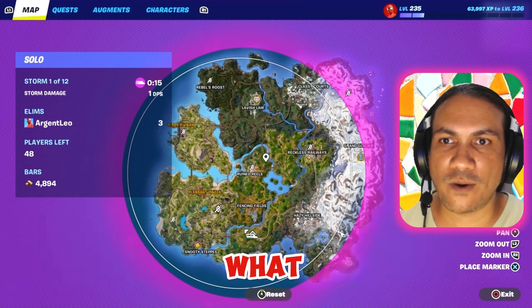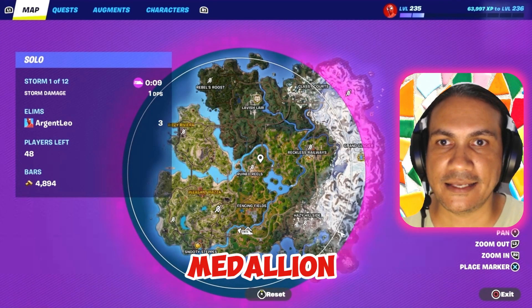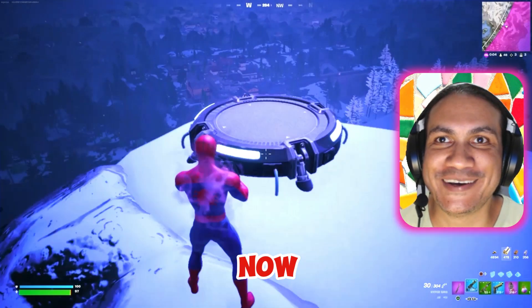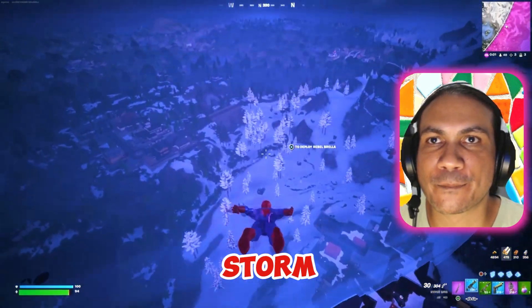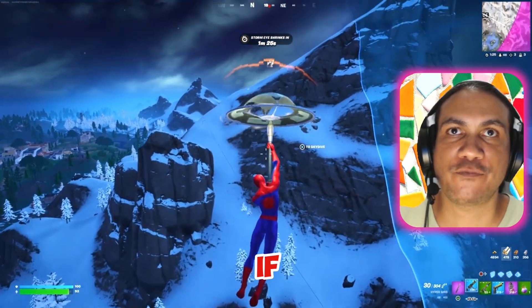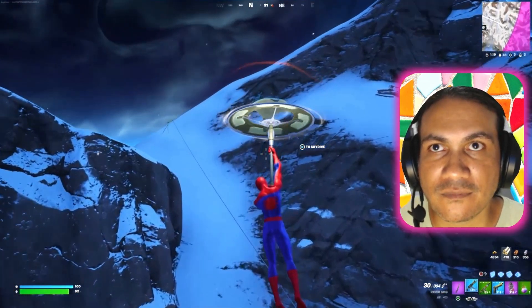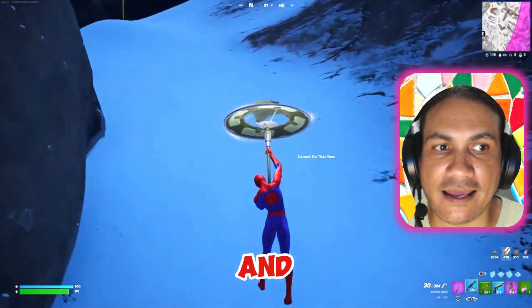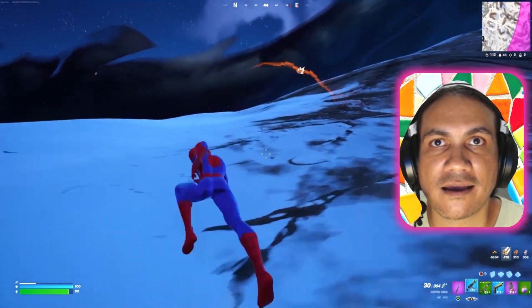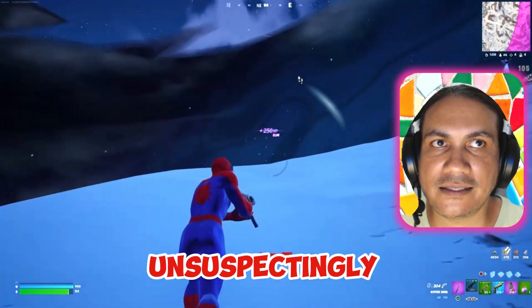Right now I'm looking at which is the closest medallion and which is the best play to make for that medallion. I'm in the storm now — let's get out. There's a fight to my right, so let's go see if we can get an elim there. If we're quick enough, we can get two elims. I should be able to surprise one of those players and get an easy elim, then combat the other player. I got that player unsuspectingly.